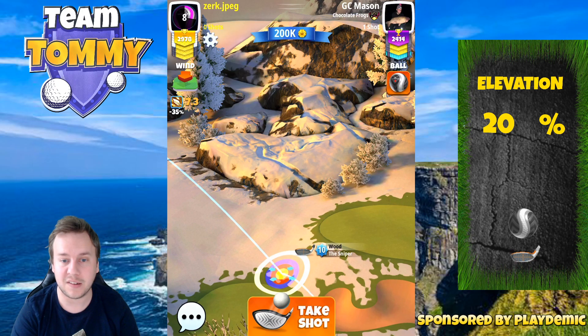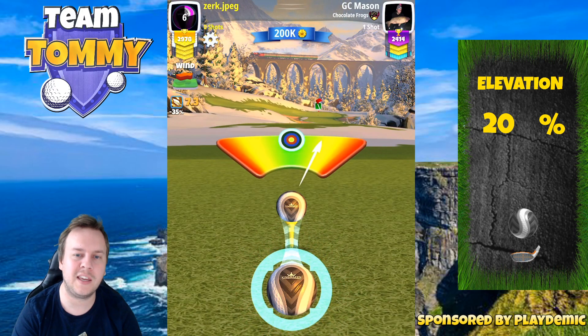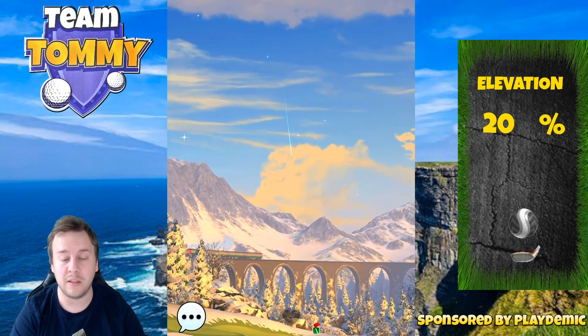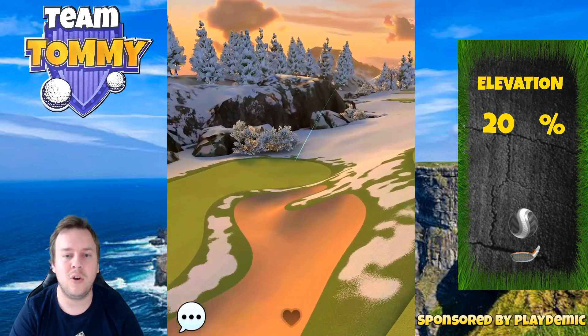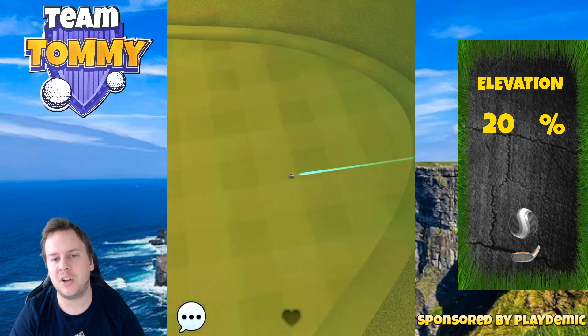Even though we aren't at the maximum distance of our club, it's time to take our shot. I'm using a Kingmaker to reduce the wind here. It wouldn't be bad to use any form of special ball — wind four or wind five — to have a better situation on this one.